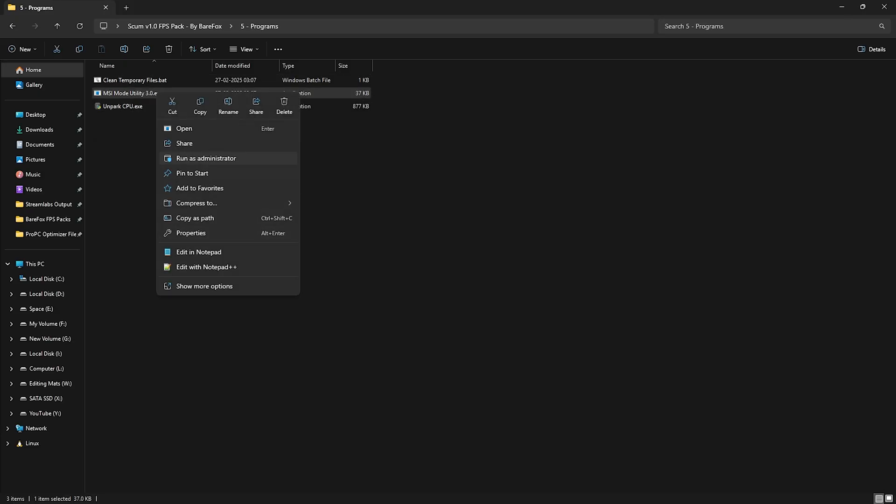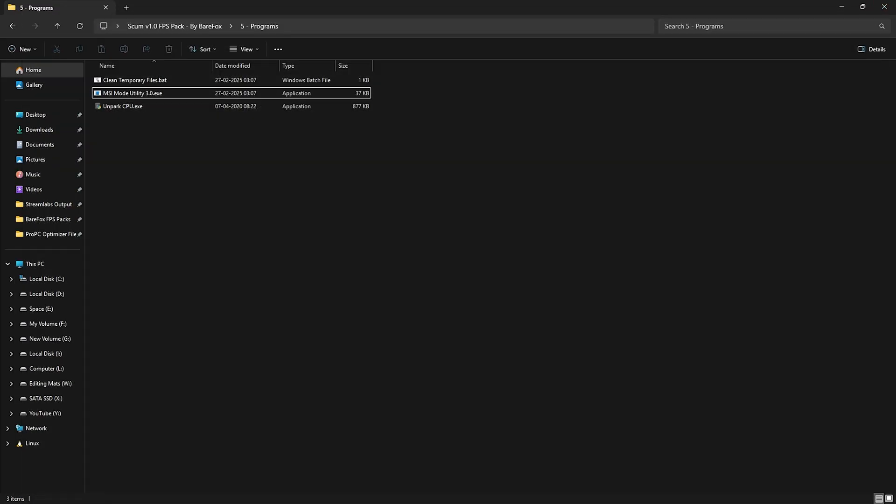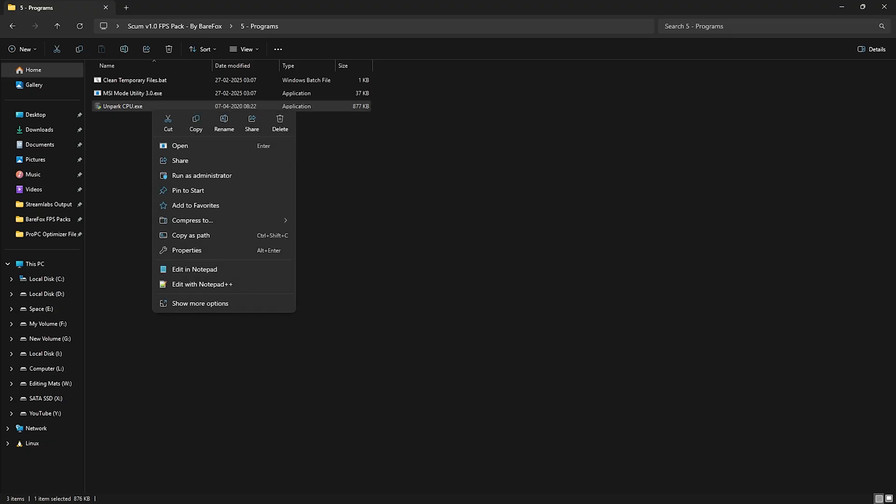Next is MSI Mode Utility 3.0 — right-click and run it as Administrator. This software allows you to optimize your graphics card and increase your interrupt priority. Locate your graphics card in the list, click the MSI button next to it, set the interrupt priority to High, click Apply, and close it.